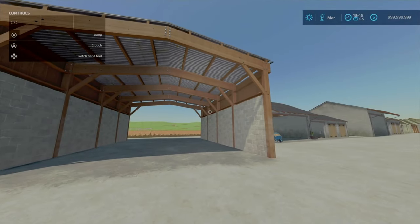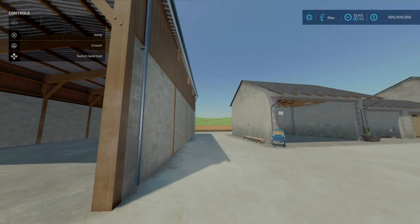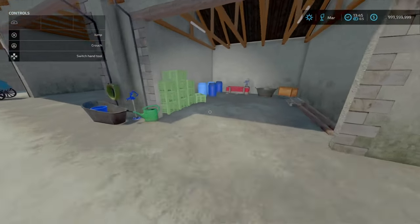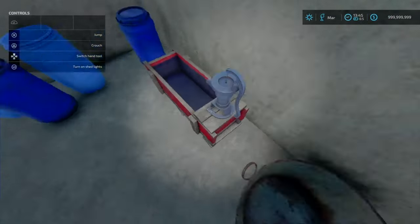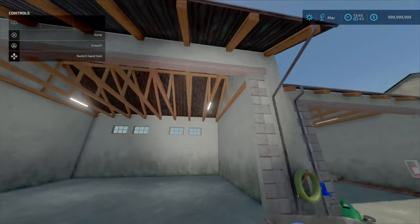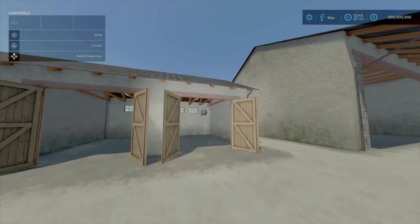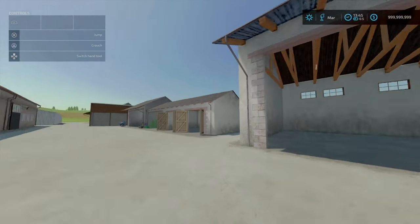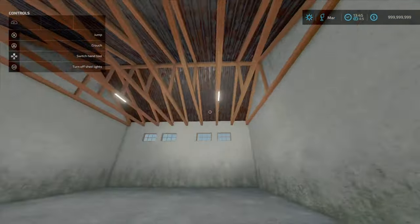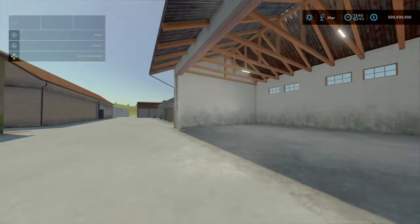Then we've got the cap shed — a shed with a little overhang to store equipment. Moving on, we've got the small garage. If you've played on Blacksheet Modding's maps, you will recognise a lot of these. I'm still going to go over every item individually. This one is the old European-style storage barn at four slots. It's a simple design but a lot of work — I love it. The little assets like crates, barrels, troughs — they all count towards the slot count.